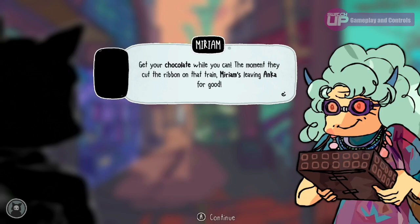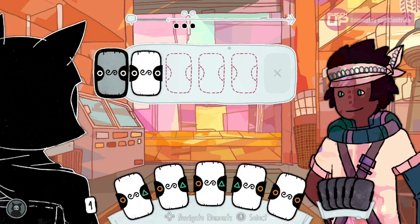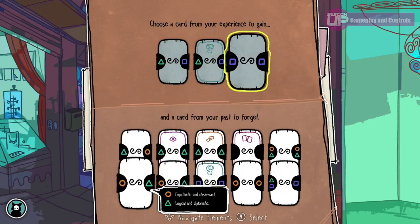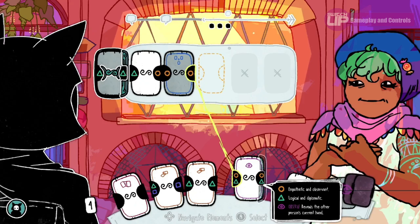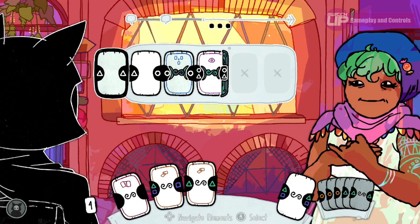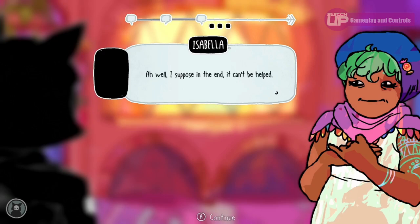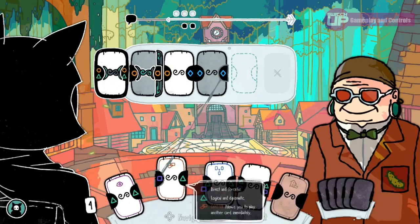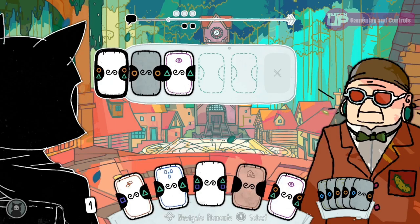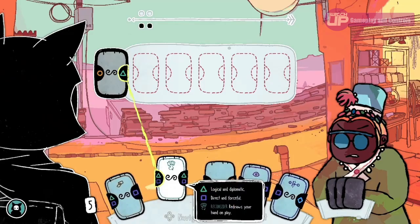Conversations with the friends you begin the game with will be very easy as you share the same symbols, whereas conversations with new acquaintances will be more difficult as they have cards containing symbols you don't have. However, as you converse with these people and gain new cards — losing older ones in the process — you may find that conversations with your old friends become more difficult, almost replicating the feeling of new experiences, people, and places making it harder sometimes to connect with people from the past. Do you stick to the small team of people you first meet, or do you try to broaden your horizons? A lack of variety could make it hard to build new relationships, but trying to please everyone with a thin spread of different cards may make every conversation hard, making you appear quite aloof. There is definitely a lot to ponder as you build your deck, and the game throws a few curveballs at you just to keep you pondering.